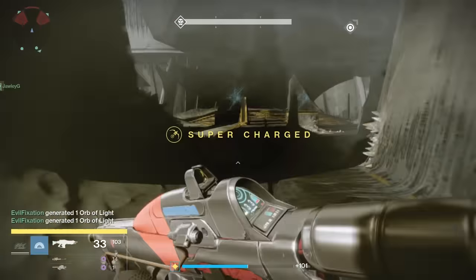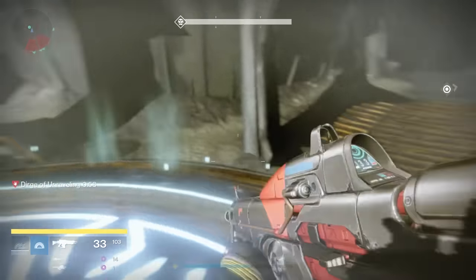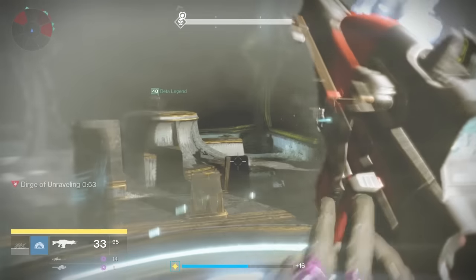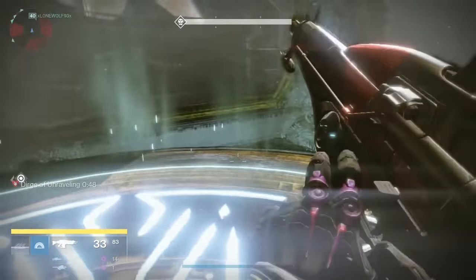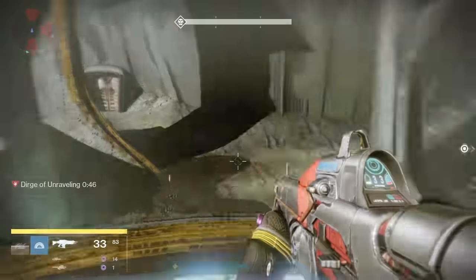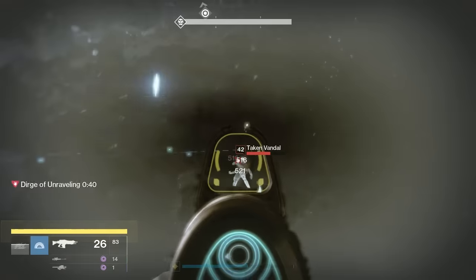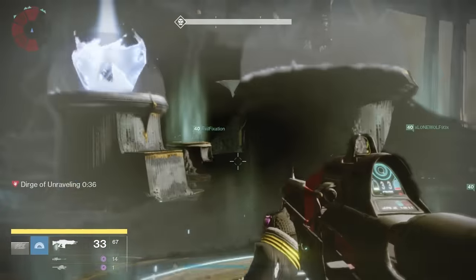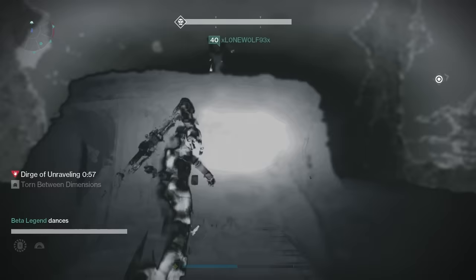Here's the sequence: you simply step on the first plate in counterclockwise order. Whichever plate is plate one, that player steps on it, then the second, third, and fourth players step on their plates consecutively, one after another. The jobs of the players watching plates is to watch out for adds and for Taken Vandal snipers that spawn behind you on the outer upper platforms. Kill them as fast as possible, as they will absolutely two-shot you.